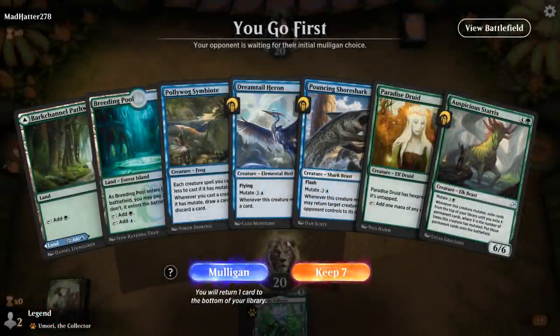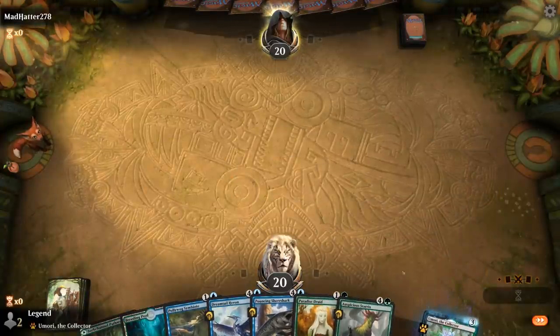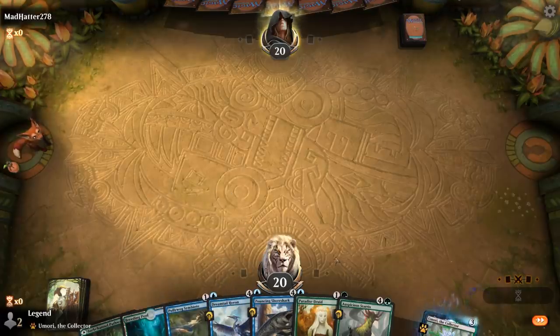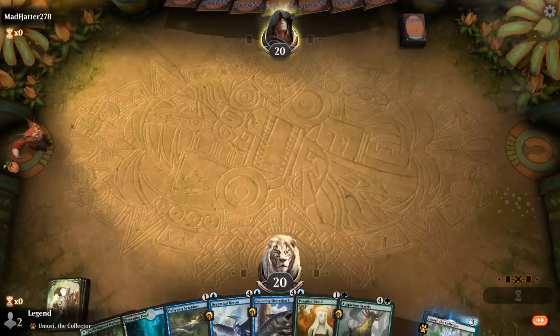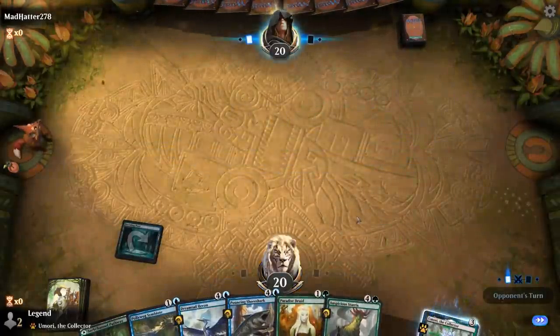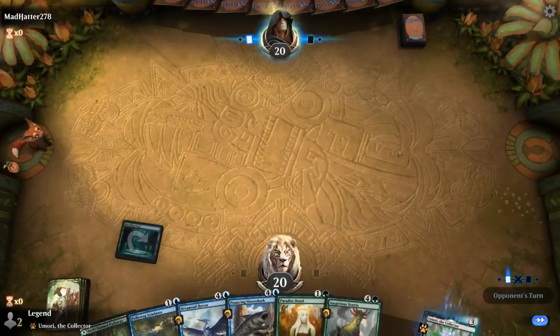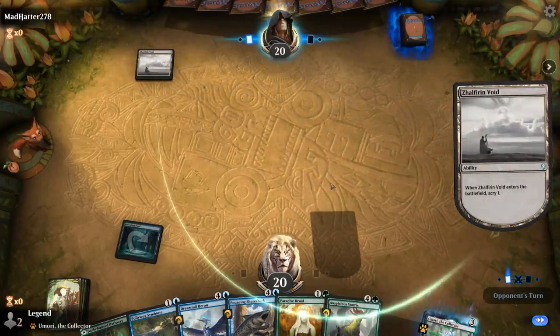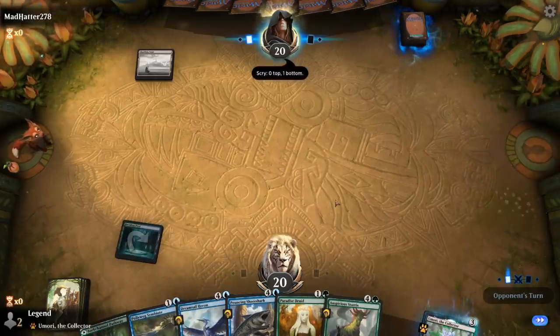Game 1: We're on the play with a fine opening hand. We're missing Sawtusk Demolisher but we've got a fine mutate plan with Symbiote as an extra card draw engine to find our Demolisher, as well as Dreamtail Heron. We'll have to decide whether to play Paradise Druid or Symbiote — a colorless deck isn't going to have a whole lot of interaction for our creatures, so I prefer Symbiote to get the card draw engine going.